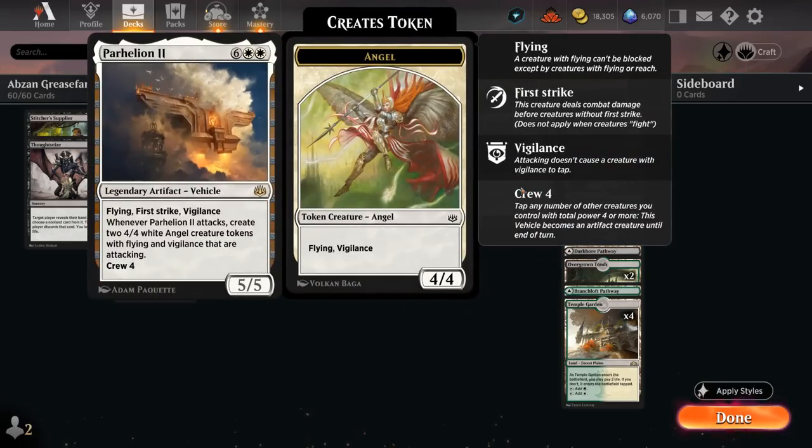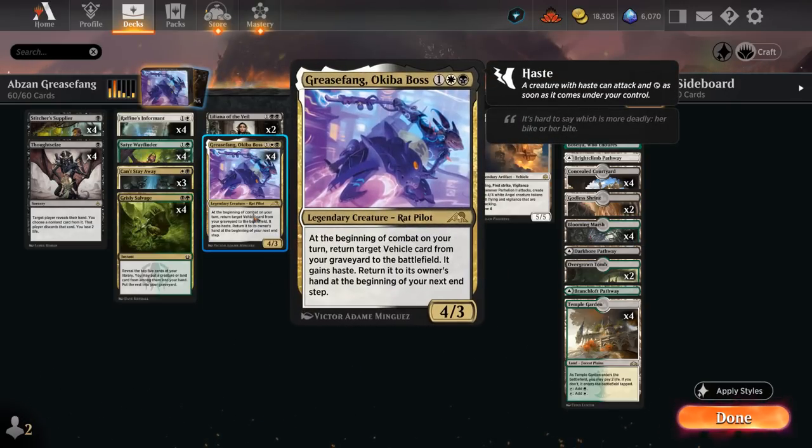This is a combo deck trying to bring back Parhelion 2 out of our graveyard. The 8-mana 5/5 vehicle has flying, first strike, and vigilance, and whenever it attacks it creates two 4/4 white angel creature tokens with flying and vigilance that are also attacking. The crew cost is 4, which is quite convenient as Grease Fang has 4 power and says at the beginning of combat on your turn, return target vehicle card from your graveyard to the battlefield. It gains haste and returns to its owner's hand at the beginning of the next end step.